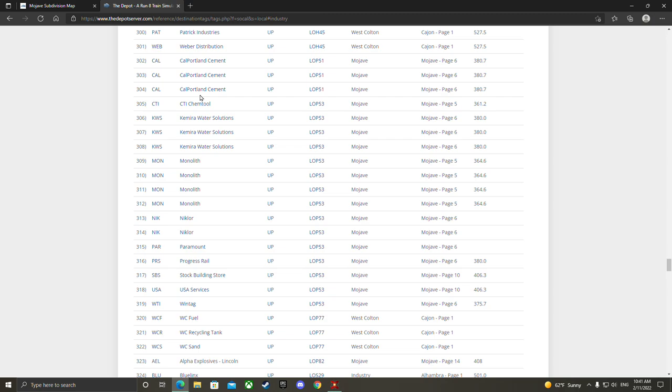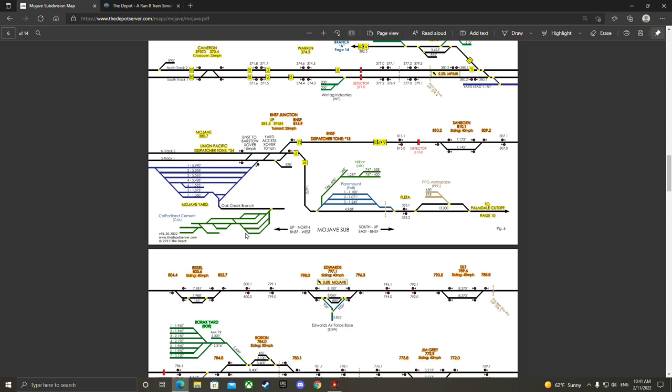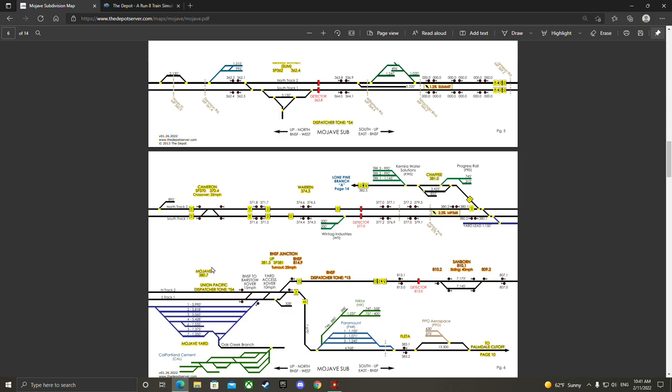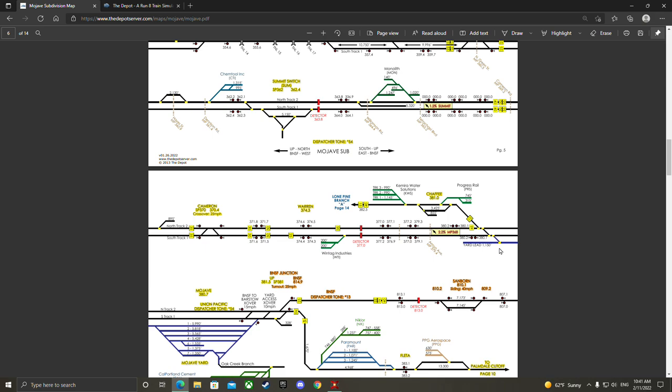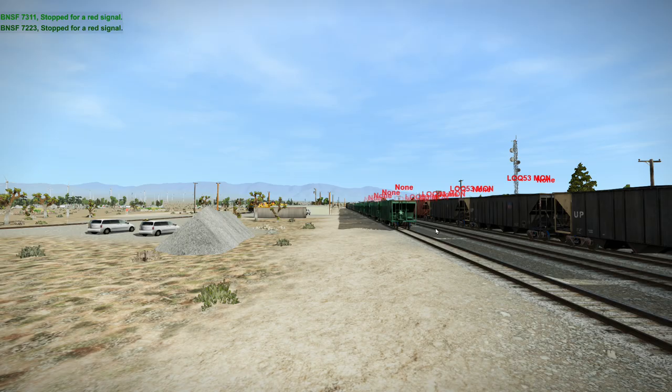On your map you can pretty much find out where that's at. We're going to be spawned here in the blue Mojave Yard. To the left is most always west, to the right is most always east. So we're going to be going to the west, even though we're going to be going north. You can see down here this is the yard lead — this is where we're going to be coming out of. Here's Progress Rail — PRS — they've got two spurs, and Kamira Water Solutions — KWS — they've got three. That's who we're going to be serving today. This also goes to the Lone Pine Branch, Searle's Yard down there, and Trona as well.